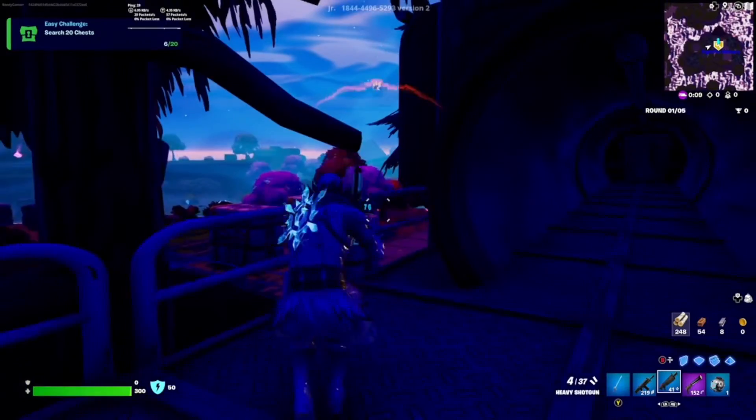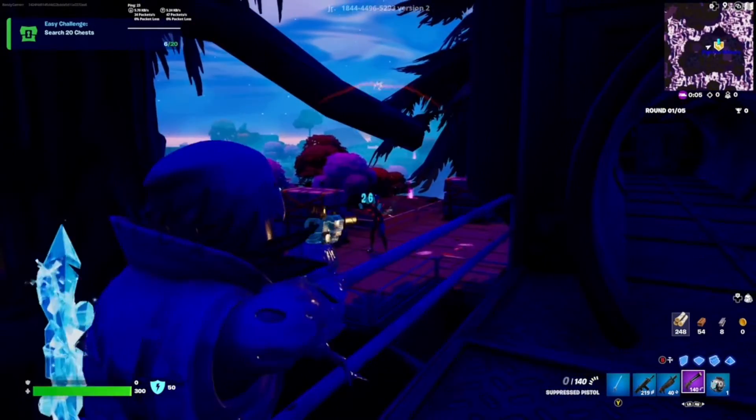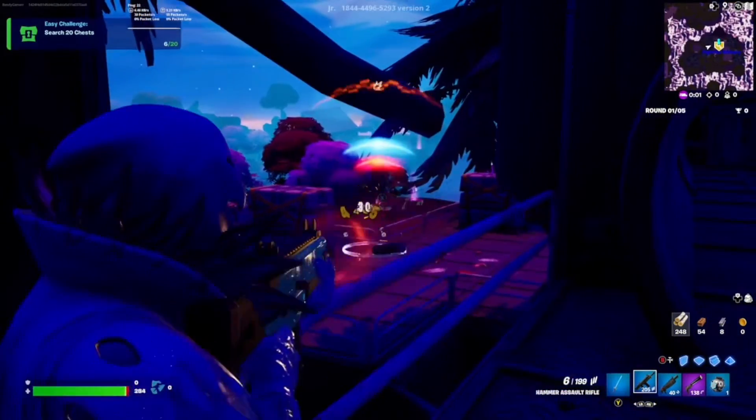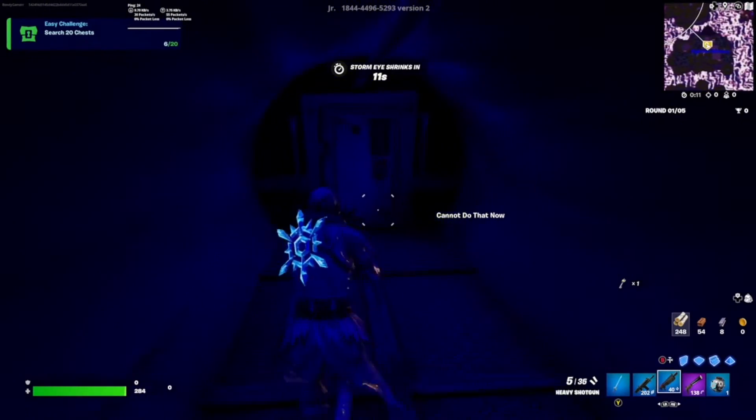There's a boss here and we're gonna kill him real quick. They actually nerfed his health, though they have better aim now. We got him — we got a key, which I'm pretty sure can be used for upgraded vaults, though I don't know where they are yet.